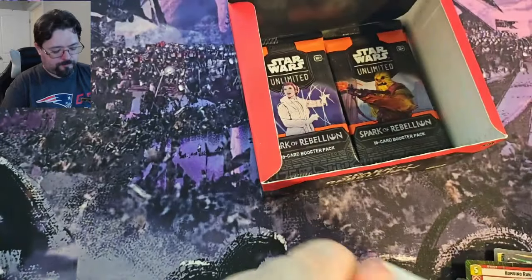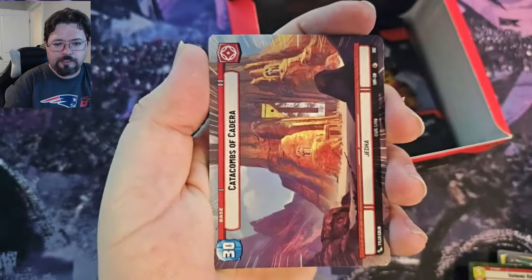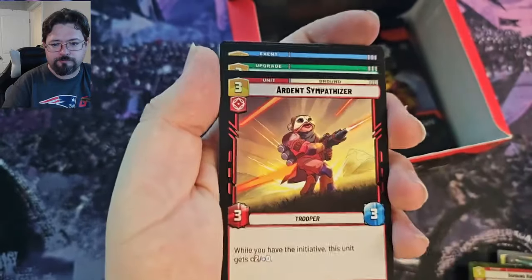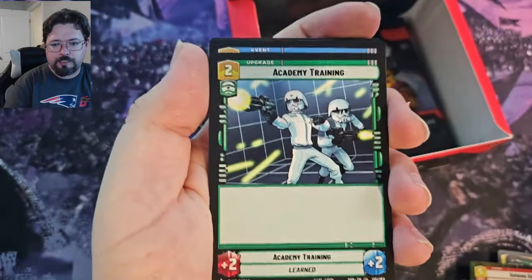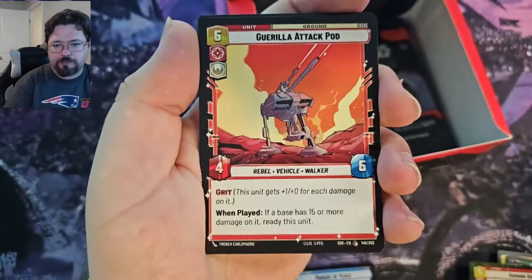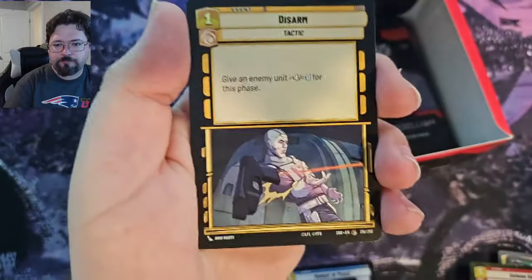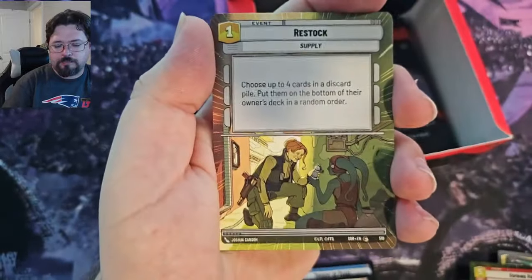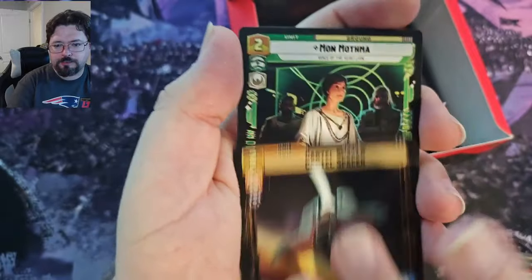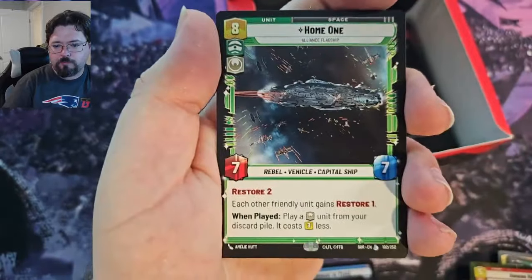I don't think we're going to top that for the rest of this box. Okay, we've got Grand Moff Tarkin, Catacombs of Kadera Hyperspace, Arden Sympathizer, Academy Training, Moment of Peace, Regional Sympathizer, Guerrilla Attack Pod, Lawful Insurgent, Confiscate, Disarm, Restock Hyperspace, Cartel Spacer, Mon Mothma, Ruthless Raider, and Home One Legendary, and a Battlefield Marine Common Foil.